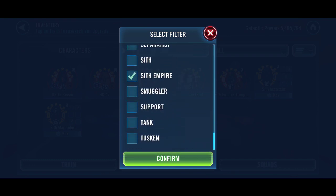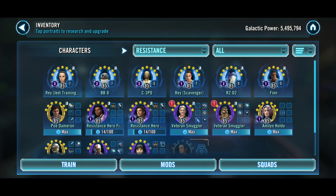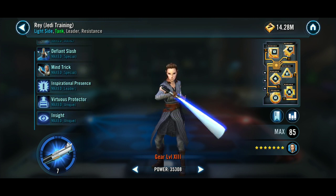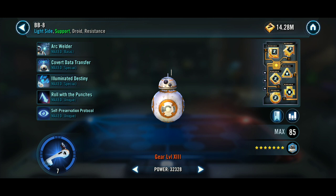For my Resistance — if C-3PO and R2-D2 counted I'd be a lot closer — but anyways, I've only got six Gear 13s here, which is better than any of the other factions. Rey Jedi Training at Relic Level 7 with a Zeta lead and two Zeta uniques. BB-8 at Relic Level 7 with two Zeta uniques.